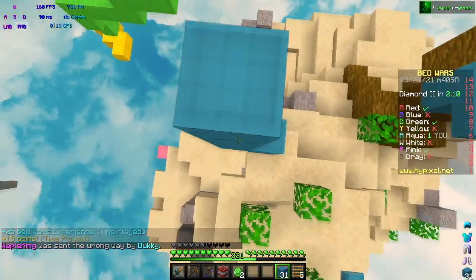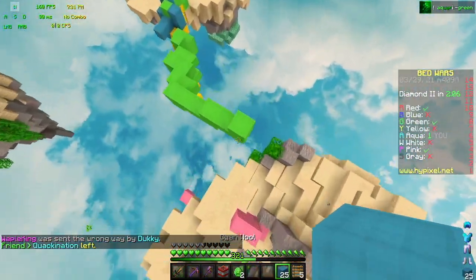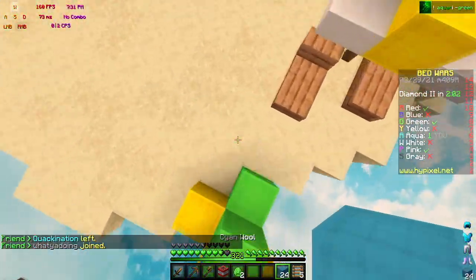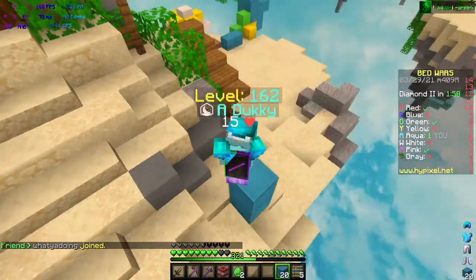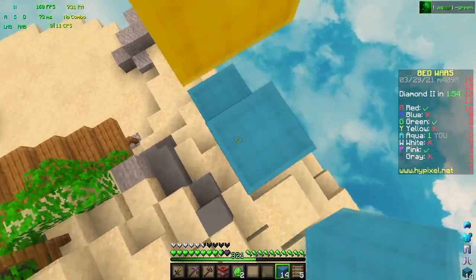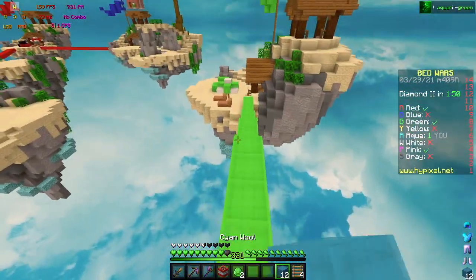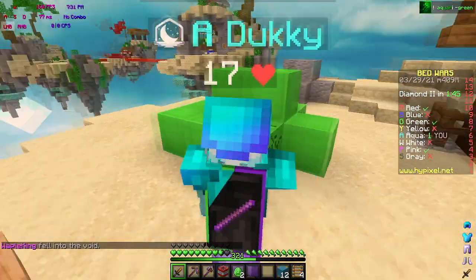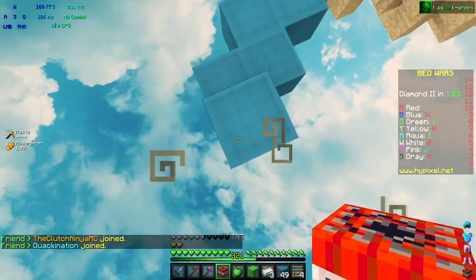I need to get the high ground on Green. I'm going to see if I can get to their bed — they're probably going to void actually. Although hopefully they don't, and it doesn't look like they are. Maybe they still think I have a bed? I'm just going to see if I can kill them. Sick ladder clutch! I don't know why they didn't void — maybe they don't know I went for their base. Whatever.